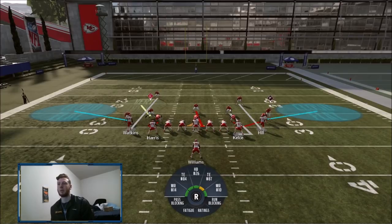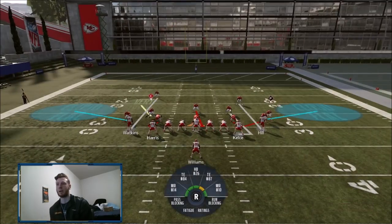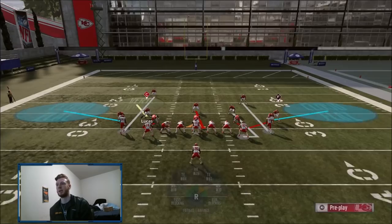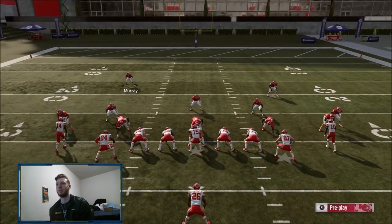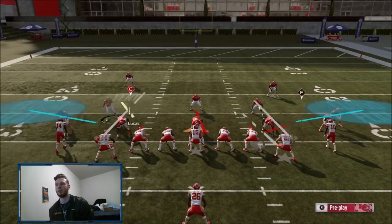Part of the reason you can't replicate this as well in practice mode is pre-snap - I want to be able to move and toggle my stick making sure I'm ready to shoot the gap as soon as it snaps. You can't do that in practice mode because they never hike it. Also, the blocking is just weird sometimes, but sometimes your end will come through. Your safety is back here which is why you don't move them down - it's backside integrity and he's going to help you out.